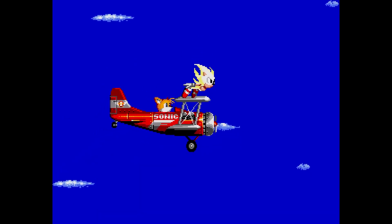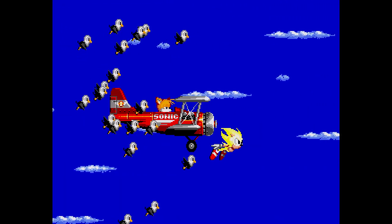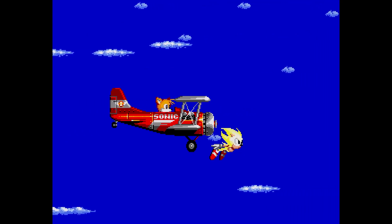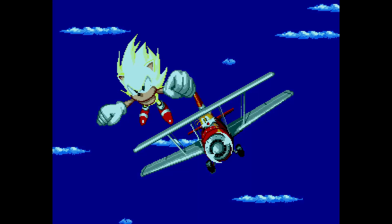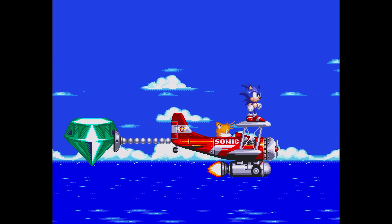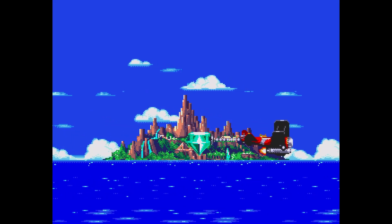In Sonic 2, Sonic heads to Westside Island, where he meets a two-tailed fox boy named Miles Prower, or Tails. Tails is inspired by Sonic's effortless confidence and begins following him, hoping to gain some courage of his own and help stop Dr. Eggman, who is searching for the emeralds to power his Death Egg. Sonic destroys the Death Egg, causing it to land on Angel Island. There, Eggman encounters Knuckles, the last remaining Echidna and sole protector of the Master Emerald. Eggman convinces Knuckles that Sonic and Tails are after the Sacred Gem, and the two form a team to stop them. The story ends with Sonic and Tails saving the day once again, gaining Knuckles' trust and returning the Master Emerald to its rightful place.